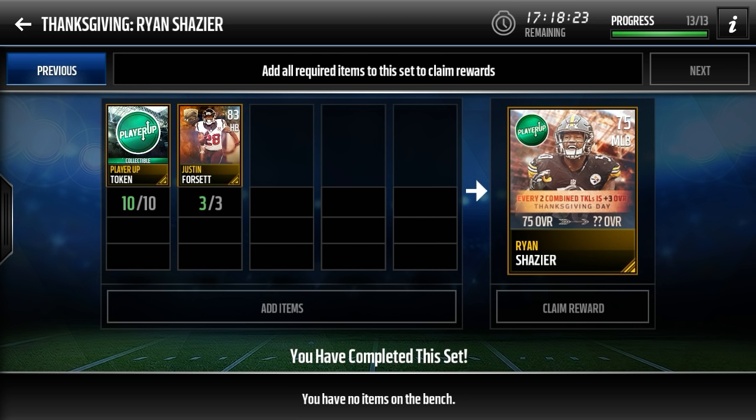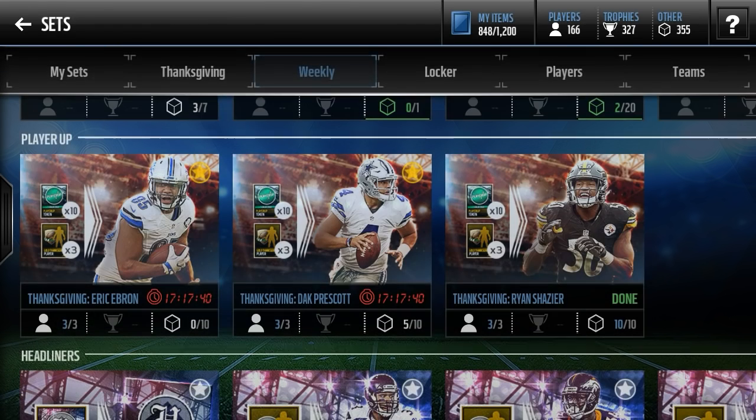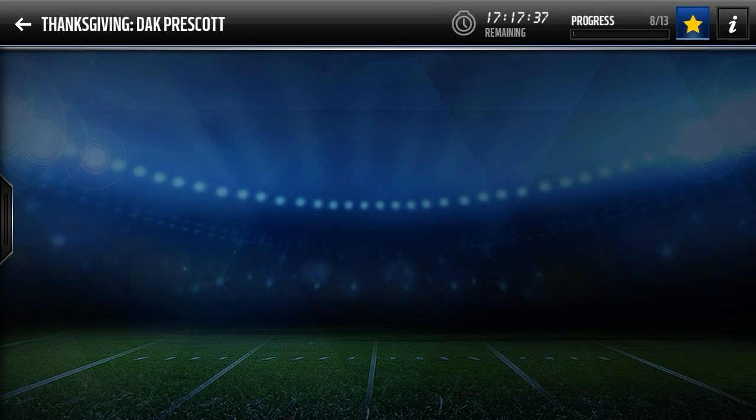That probably won't happen though. His best game so far this season was week two against the Cincinnati Bengals — he had 12 tackles, six solo and six assists, so 12 combined. His average when he plays the right amount of snaps seems to be around eight to ten tackles. So if he gets eight tackles, that's eight divided by two, giving him four intervals — four times three overall is a plus 12, making him an 87 Shazier. If he gets 10 or more tackles, he'll get plus 15 overall and become a 90 overall middle linebacker. For pretty much completing these sets for free if you do the live events, there's no reason why you guys shouldn't go do all these right now.